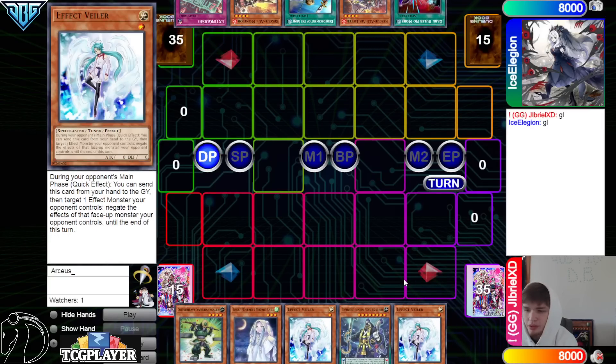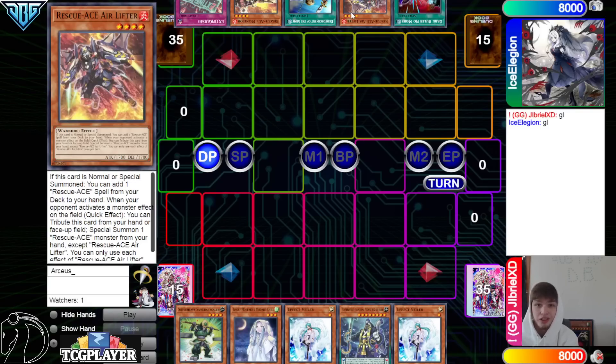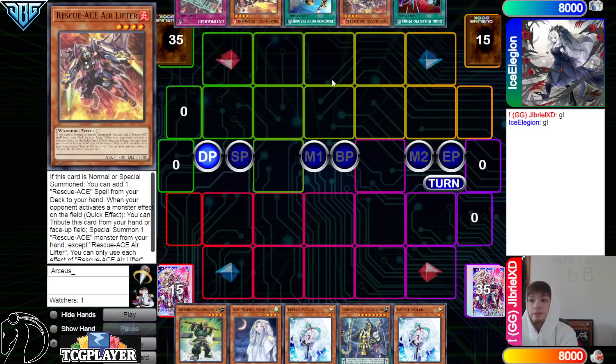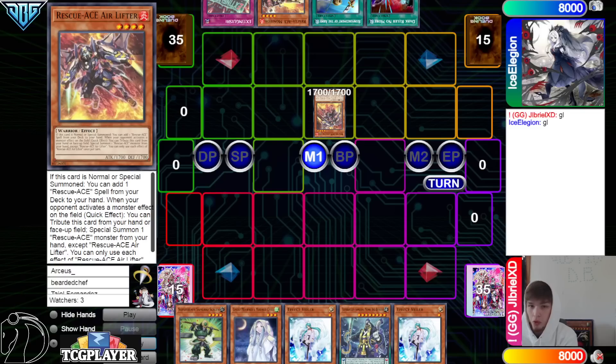Opening hands: DB has Scales, Moonlit, Valor, Biggis, Banky, and Valor — so a lot of effect negation. Rescue Ace has Dark Ruler, Rescue Ace, Air Lifter, Rhoda, Rescue Ace, Monitor, and Extinguish. Seeing Rescue Aces — I think we've only seen them on the channel like once before.